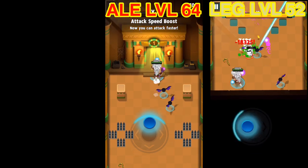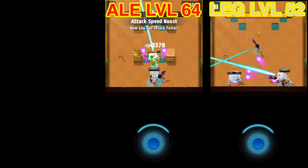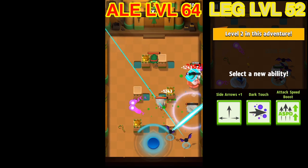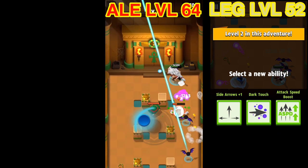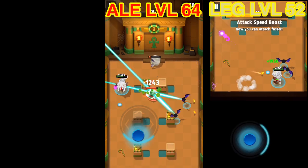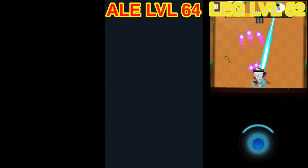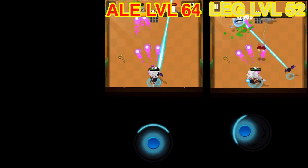I actually was able to land attack speed boost on both of them for my second ability, so that was kind of neat to see too. It's not too often that you get the same exact things in a row. There are maybe five games in between where I just kind of started trying to get diagonal — hit the home arrow on it.